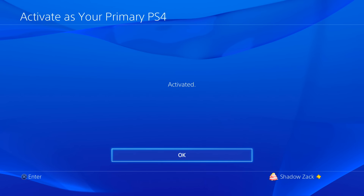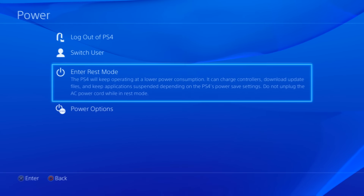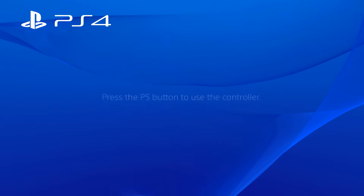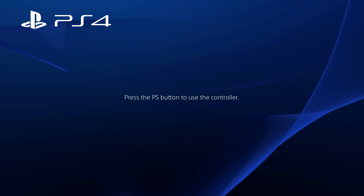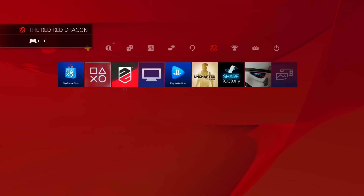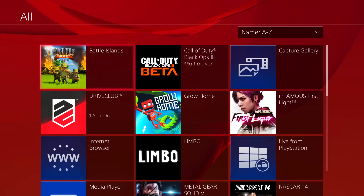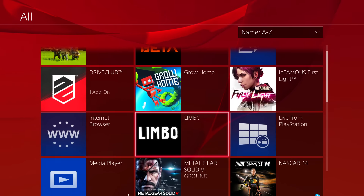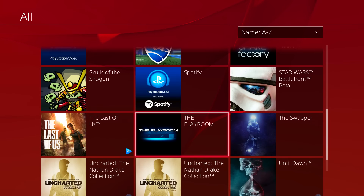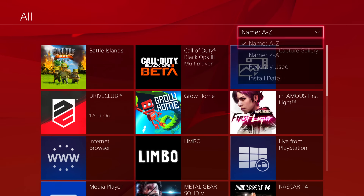So now that we've added each other's console as the home, I'm going to log back into my profile. And this is where it occurred to me that Xbox is a little bit better when it comes to this. When I pulled up my game library I noticed that all of my games are now unlocked, which is us sharing the PlayStation Plus. Since Zach is subscribed to PlayStation Plus and I'm not, I get to share that, so now all my games are unlocked.